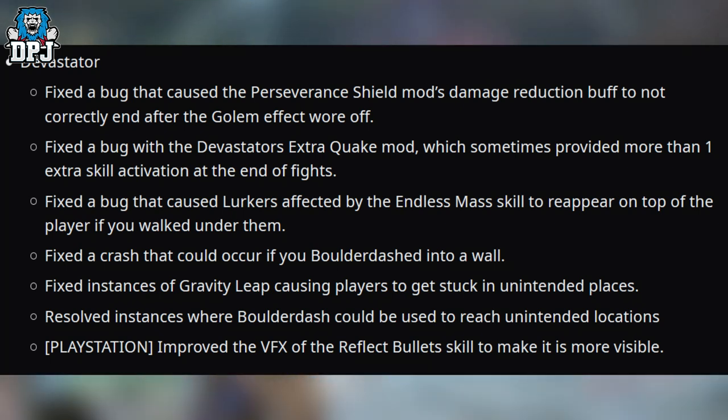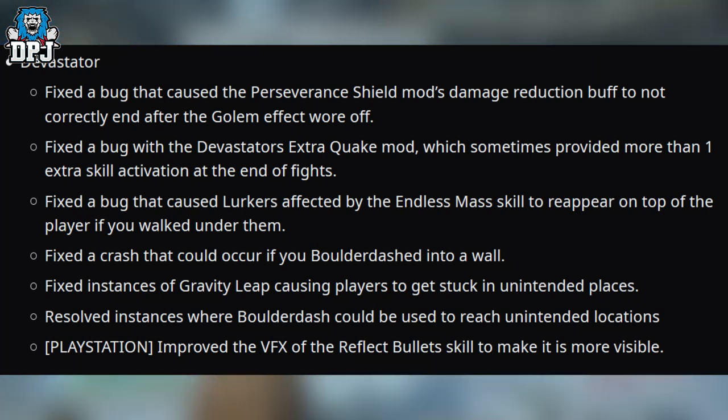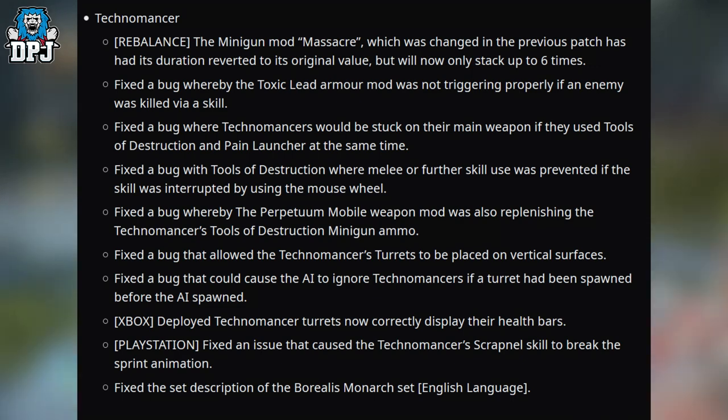Onto the Devastator: fixed a bug that caused the Perseverance mod's damage reduction buff to not correctly end after the Golem effect wore off. Fixed a bug with the Extra Quake mod which sometimes provided more than one extra skill activation at the end of fights. Fixed a bug that caused lurkers affected by the Endless Mass skill to reappear on top of the player if you walked under them. Fixed a crash that could occur if you Boulder Dashed into a wall. Fixed instances of Gravity Leap causing players to get stuck in unintended places. Resolved instances where Boulder Dash could be used to reach unintended locations.